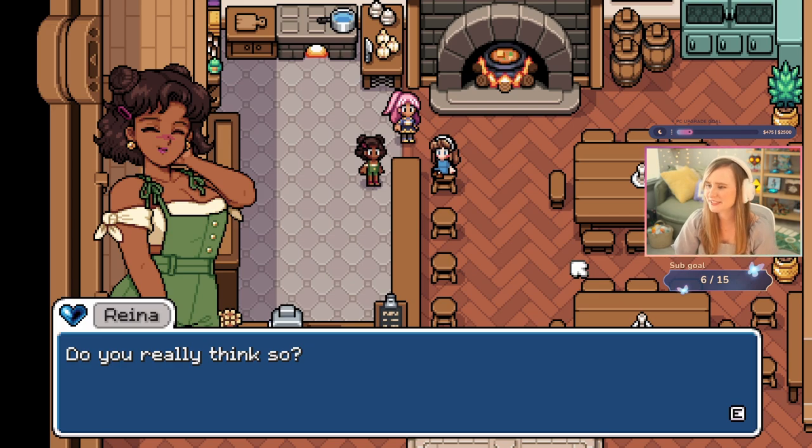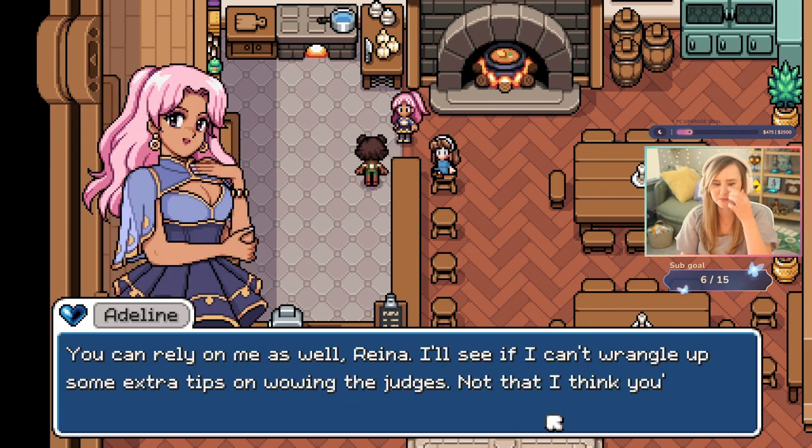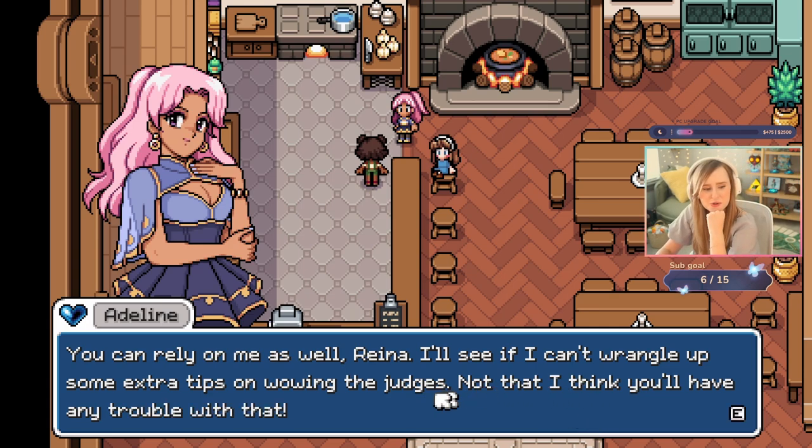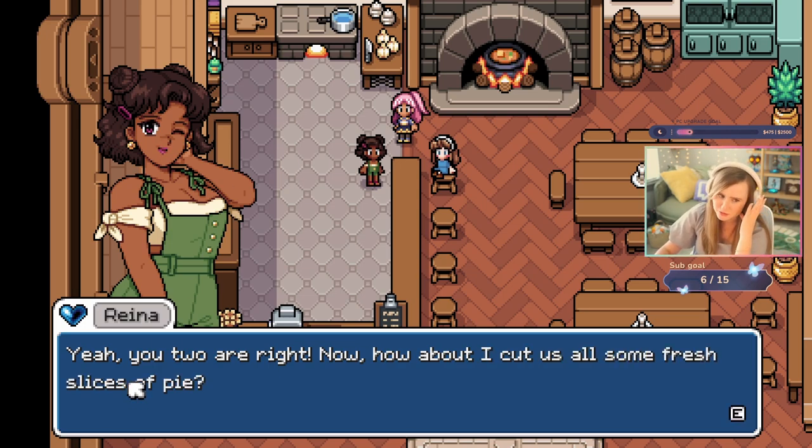My Tuesday's going great, Marley, how's yours? Orca, are you going to play Fields of Mystria? Do you normally go for Abigail in Stardew, or do you go for anybody else? Because there's other good characters — look how cute she is, and she cooks. She's as sweet as the pie she just made me. 'I'll see if I can wrangle up some extra tips on wowing the judges.' Does this story continue as we get her hearts up? That would be cute.